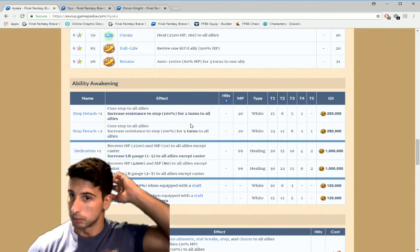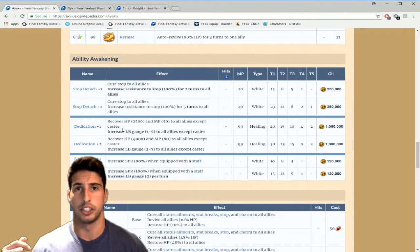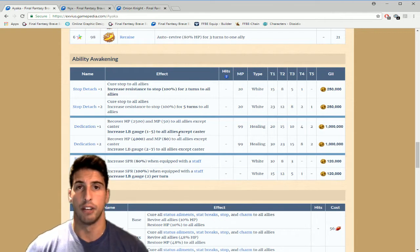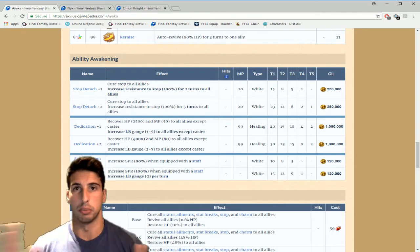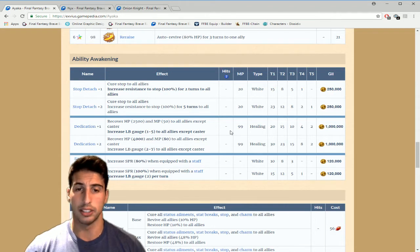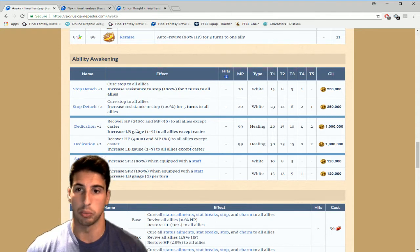Then she has Dedication, which is the big move that heals and gives MP to your whole party. At Dedication Plus One, you get the same 2500 HP and 50 MP to all allies, but the big difference is you get an increase in LB gauge from one to five crystals — boosting the LB gauge of all characters except the caster. It's really expensive at a million gill. At Dedication Plus Two, you recover 4000 HP and 80 MP to all allies except the caster, and you get a chance to fill two to seven crystals on everyone's gauge except Ayaka's.